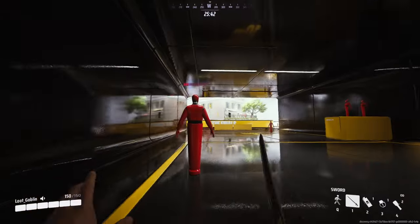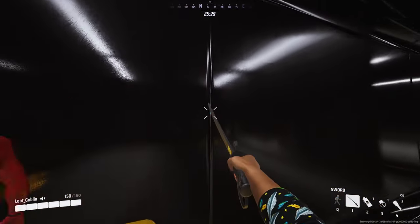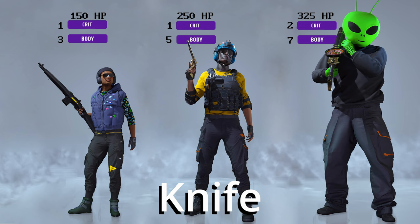If you can get the dash down with the knife, you can easily swipe behind enemies. You can dash and hold the alternate at the same time and wreak some serious damage on a team. The dash overall is going to be the best ability for these weapons.